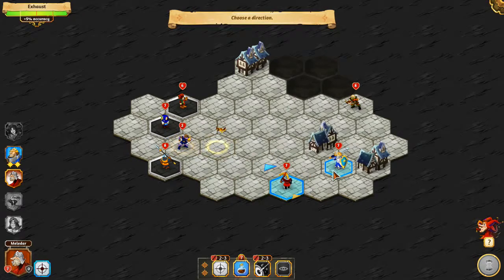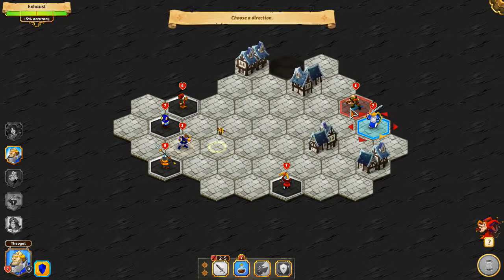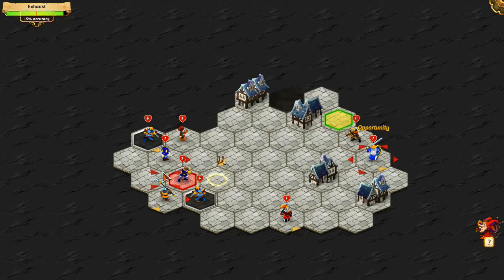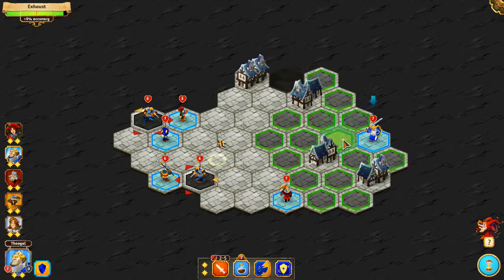He dodged. Move across there and attack him — sweet. He appeared from nowhere. Another one appeared. He's an archer, he dodged — good. He tries to move, attack him — yes, defeated him. That's what I wanted. He tries to move and takes another hit — precisely what I wanted to happen.